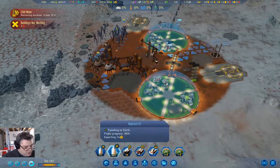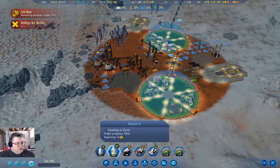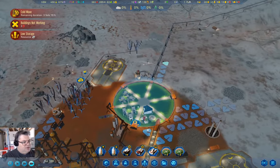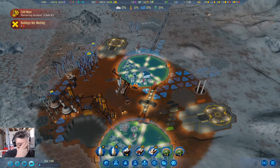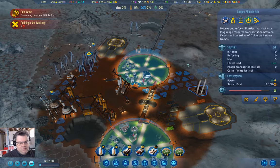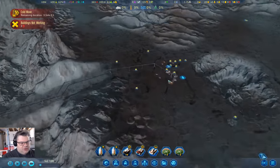Rocket traveling to Mars is almost here, rocket traveling to Earth is almost there. It says we have low machine parts — why? We're producing more than the repair demand last time. Oh, this takes electronics as well.